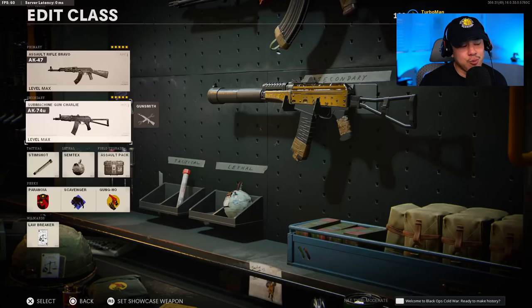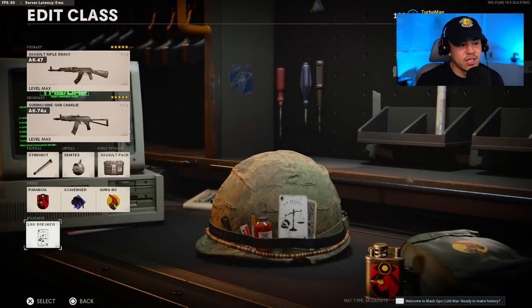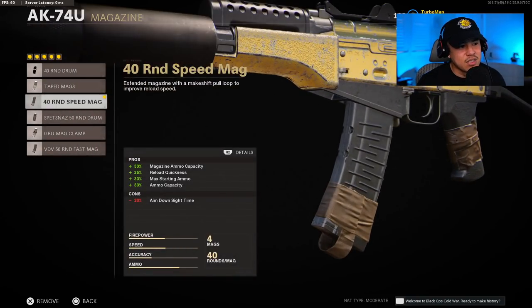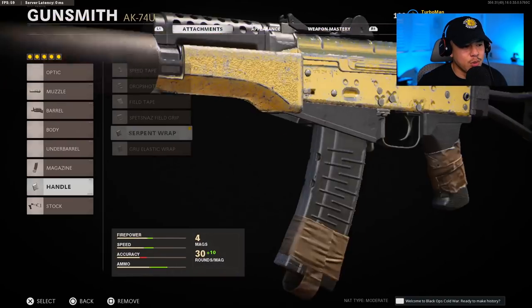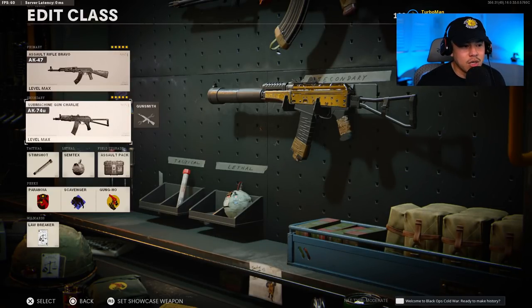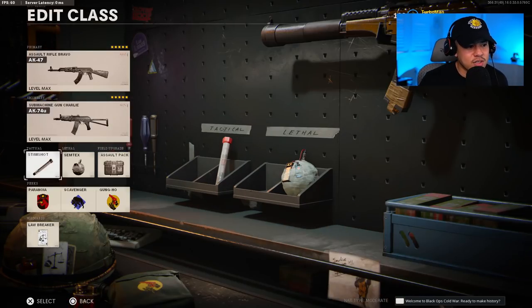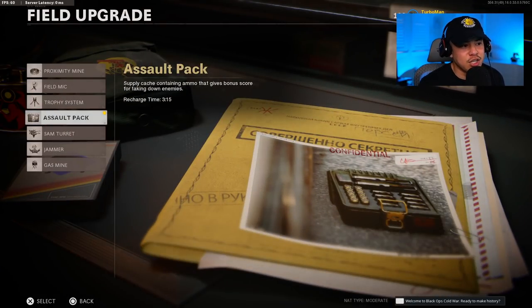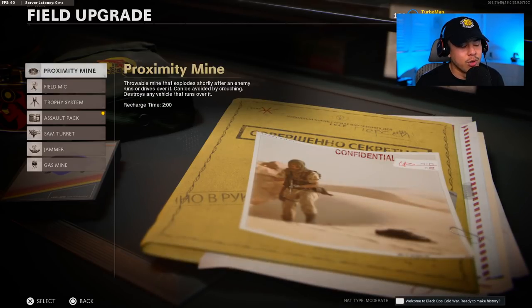For the secondary — this is what makes this class super aggressive — we're running with the AK-74U using the Lawbreaker wildcard. Muzzle is the sound suppressor, barrel is the 9.3 inch VDB reinforced, magazine is the 40 round speed bag, handle is the serpent wrap, and stock is the KGB skeletal stock. When you're playing very aggressive, there are going to be moments where you literally cannot afford to reload, so switching directly to your AK-74U secondary is going to be helpful. For tactical, we definitely want the stim shot to heal faster. Semtex is the lethal, and field upgrade is personal preference — you could use an assault pack to replenish ammo or a proximity mine.